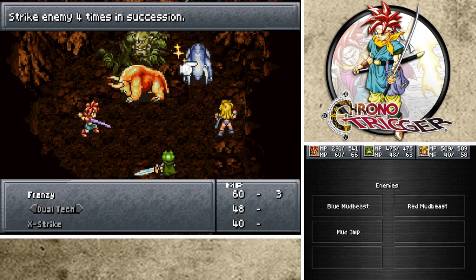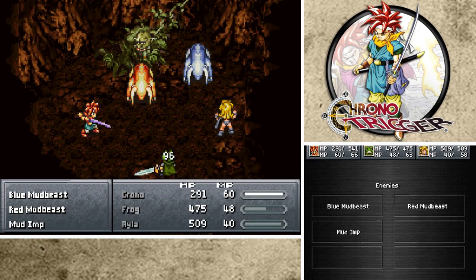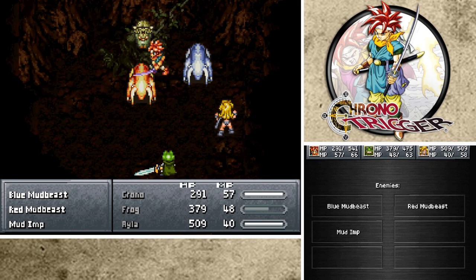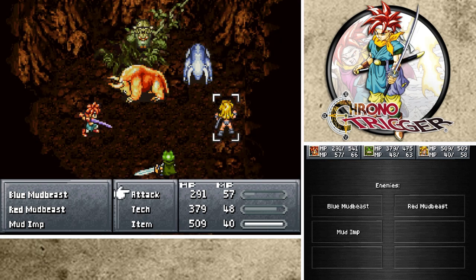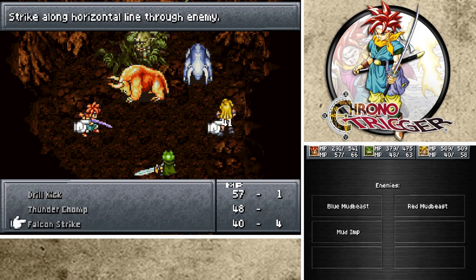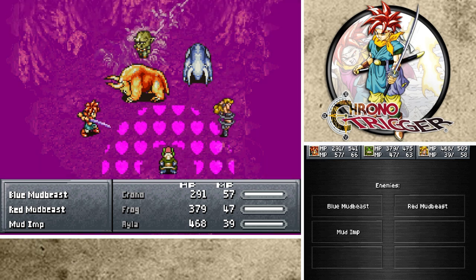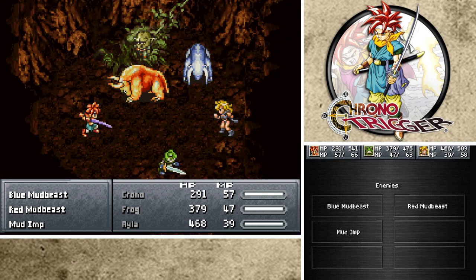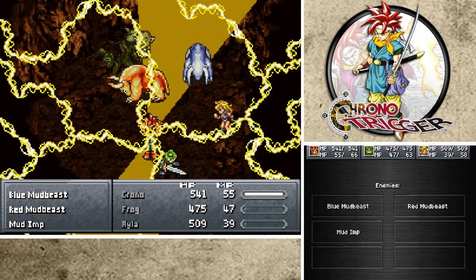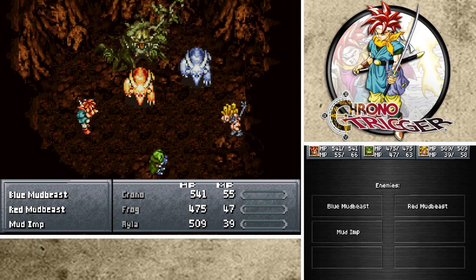I'll take that - great damage. Slurp Kiss for everyone, and I'll go with Lightning 2 again. Dude, I can't believe how much this heals - wow. Is that because of Ayla's magic or Frog's magic? I'm surprised it's healing 300 per. That's amazing, considering we're all about 400 to 500 HP each. That's really good.